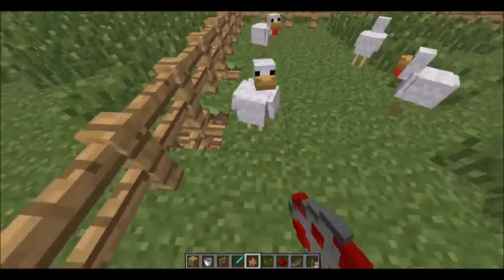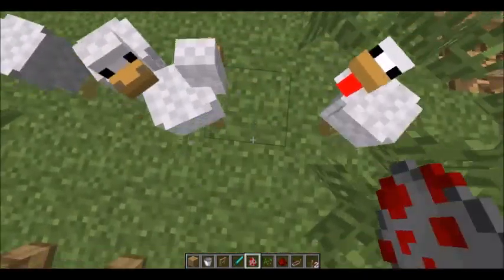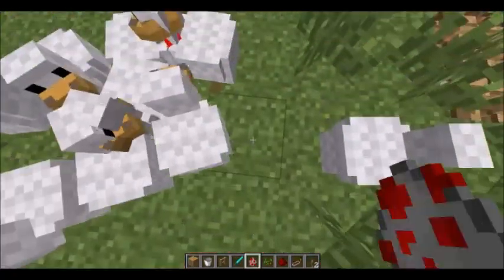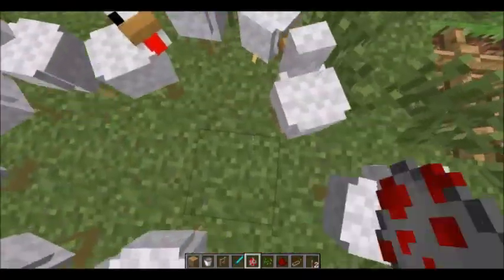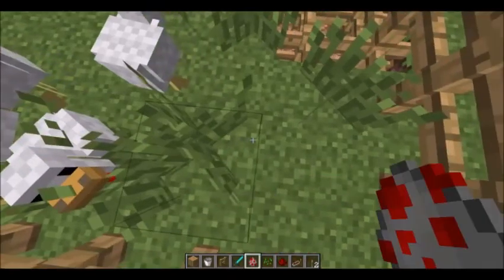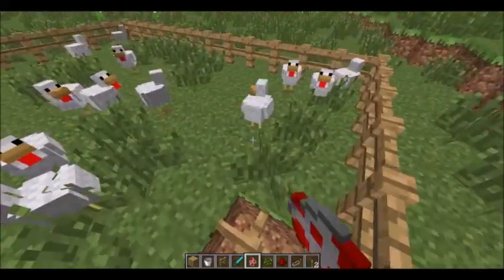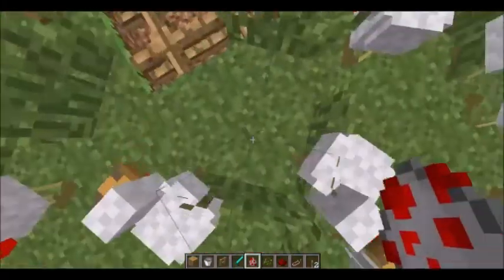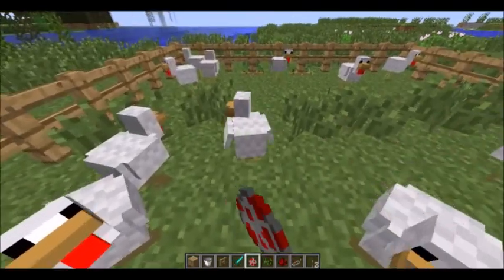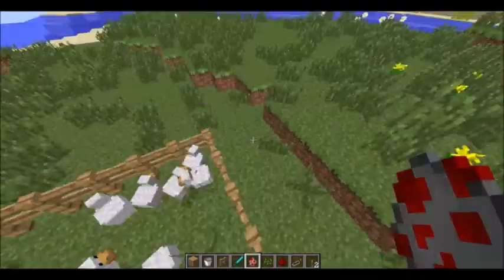So you can just spawn in your chickens just now. I want the baby chickens. Okay, he was spawned out of the thing anyway. That should be enough. So we've got some chickens, a few escaped chickens.